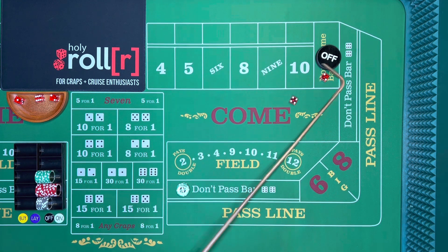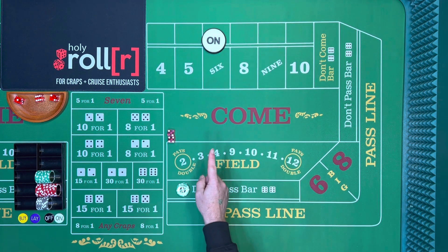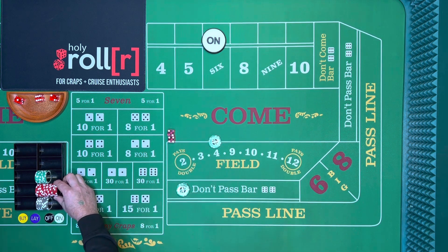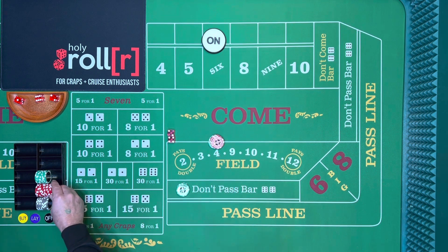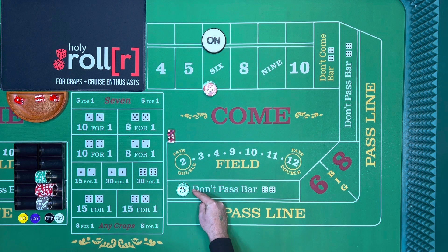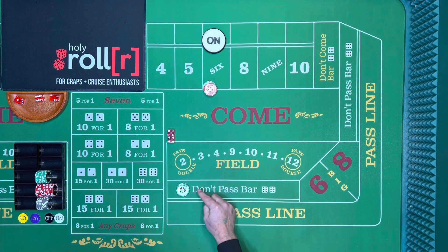It is a 6 — a 4-2, so the point is 6. Now $90 pays $105, so let's put $90 on the 6. There's $75, $85, $90. So $90 on the 6. If the 7 rolls, we're going to win $100, which would be $10 more than that. If the 6 rolls, then we will win $105, which is $5.